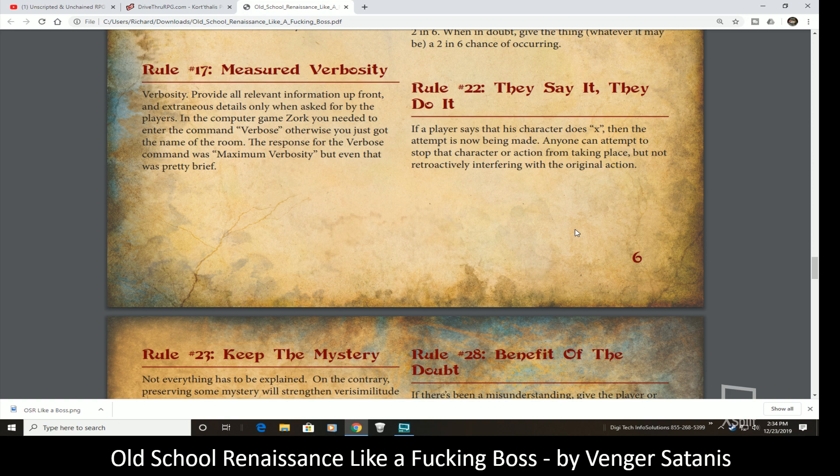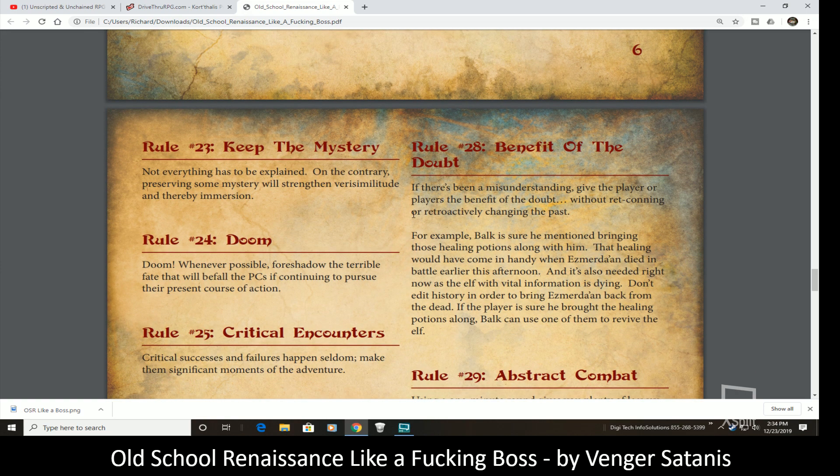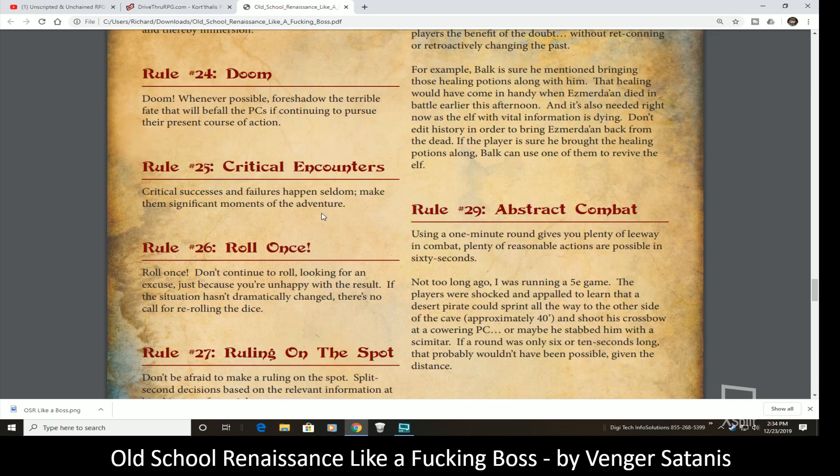What they say their character is doing, no one else can interfere with at that moment. What they can try to do is enhance or mitigate it after they've already seen it take place. If the player says their character does X, the attempt is now being made — anyone can try to stop the action, but not retroactively interfere with the original one. It holds the player accountable: once they declare an action, they're committed to it.